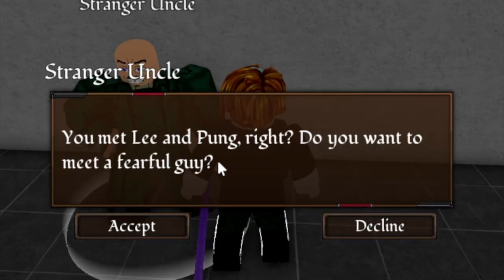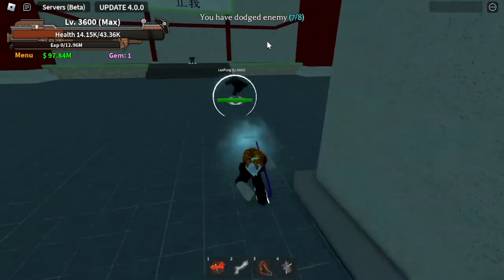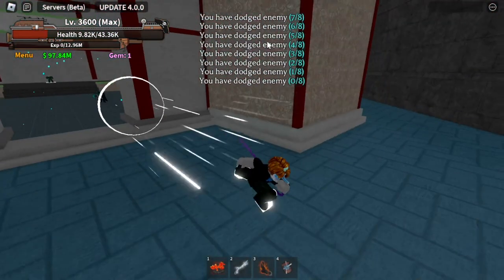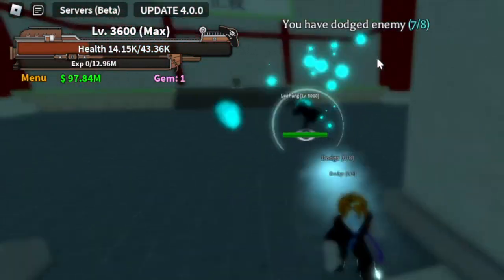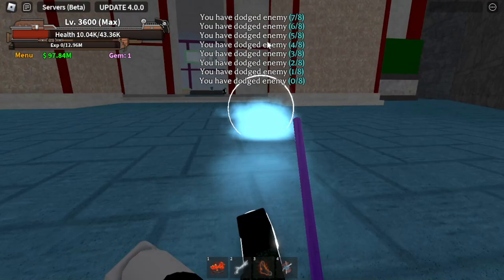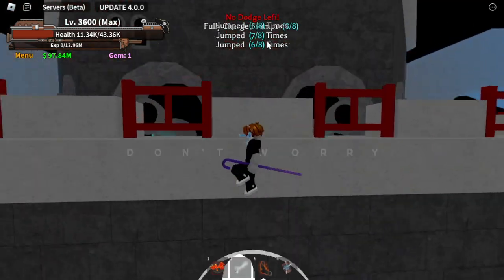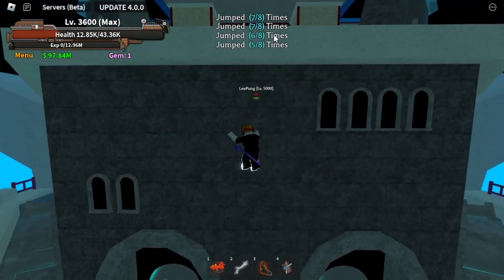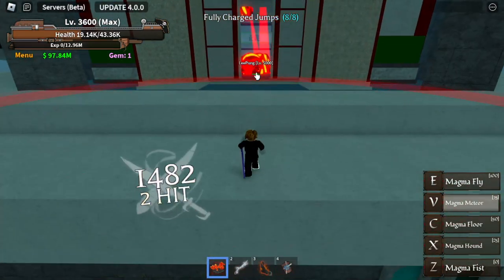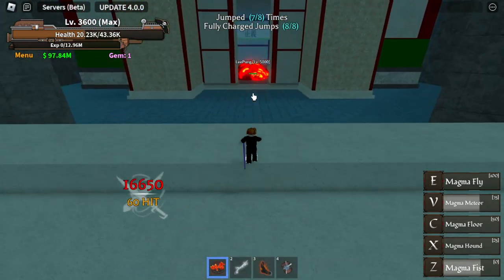After talking to Stranger Uncle, he will ask you if you want to meet a fearful guy - he will summon Li Pong. This mob is so strong. The moment he summons this fearful guy, check my HP - from 43,000 to 13k and my dodges gone. Don't worry though, he's very easy to defeat. Just use long-range attacks like with Darkbeard and he won't attack you - it's a free hit.